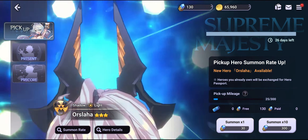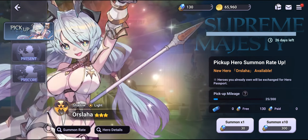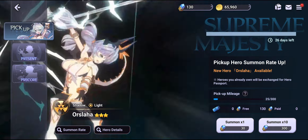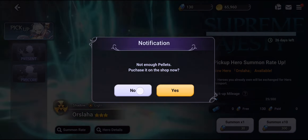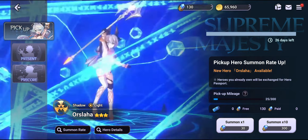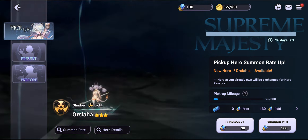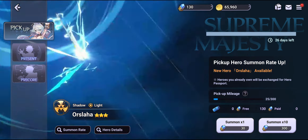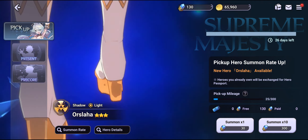If you really want to do the Selective Summon later on, you can just skip it for now and come back to it later — no need to really rush. Try to first get Orslaha from the pickup banner, get the other heroes and test your luck with the pulls you have. After that you can be a little bit strategic about what you want from the Selective Summon. Make sure you focus on the pickup banner first with your limited resources, and once you have the SSR units, then make your strategy on which 3-star hero unit you want in the next summon session.